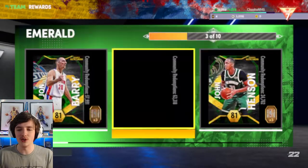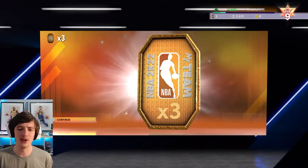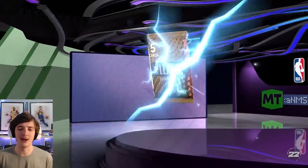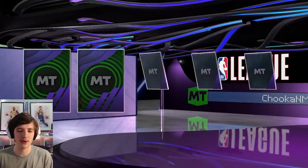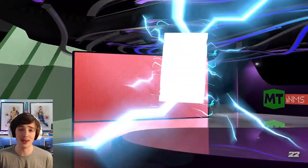With a lot of tokens we unlock Marquis Chris — a position we've been lacking at quite a lot. We get another three tokens from playing Triple Threat and a lockdown defender pack. We get the deluxe pack here — hopefully we can pull an amethyst. Unfortunately, we get Devin Booker and Derek Harper, but that will still make good additions to my limited lineup.